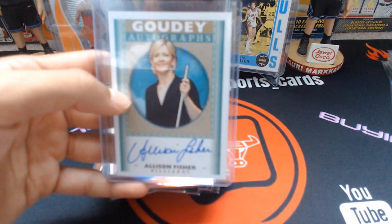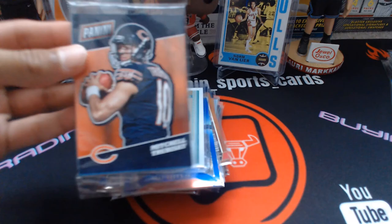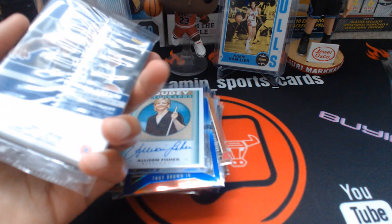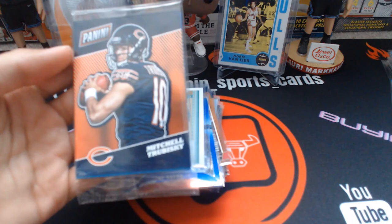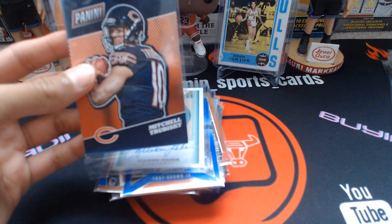One of my favorites — I'm not going to open it on camera — but it's from the 2017 National. It's a VIP pack they gave out, with Jason Tatum on the back as his rookie card, and I believe Trubisky too, plus a few other cards. I might open it in a future separate video if there's someone like Donovan Mitchell in there; otherwise, I'll leave it sealed.